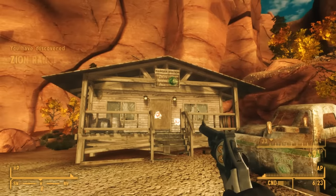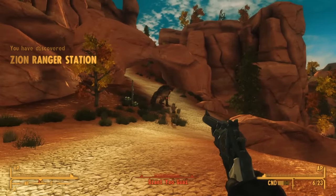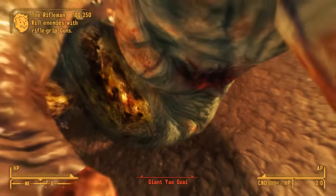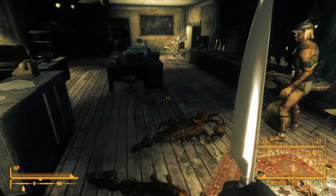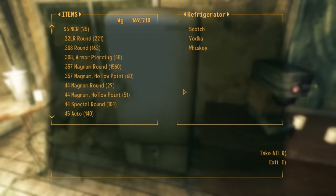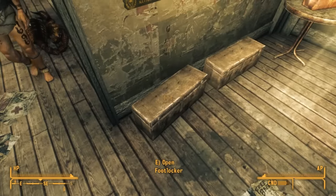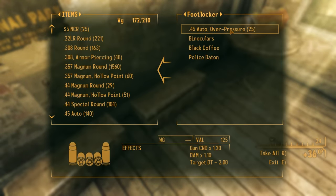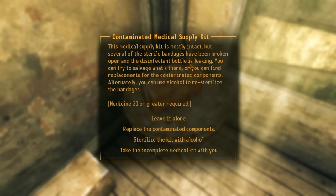To find the medical kit, we go to the nearby Zion Ranger Station, being careful because Yaogwai wander nearby and can come down the hill to attack. Inside the Ranger Station, we find a few scorpions. After dealing with them, we can loot the place. Inside the refrigerator, we find scotch, vodka, and whiskey — which will be important in a minute. Heading into the bunk room, we find two foot lockers, one locked with an average lock, containing great ammunition including some .45 automatic over-pressured rounds. On a table in this room, we find the contaminated medical supply kit.